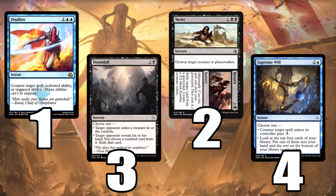Another counter spell — we've got a one-of Disallow. Just the one there. I might flip between one and two in testing, but at the moment I'm just having one.